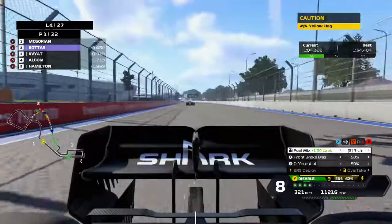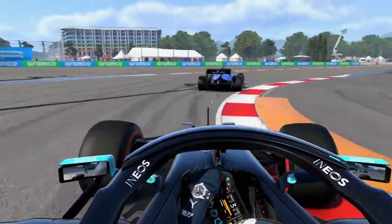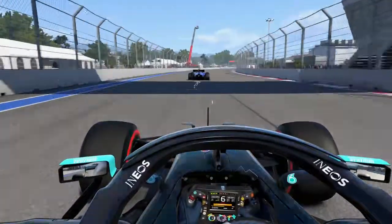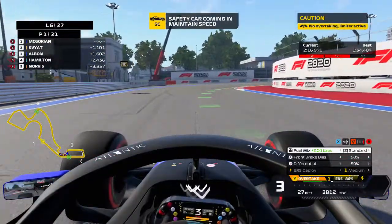There's a problem — there's a problem for Valtteri Bottas, and Bottas is out of the Russian Grand Prix! Wow. The safety car is coming in at the end of this lap.